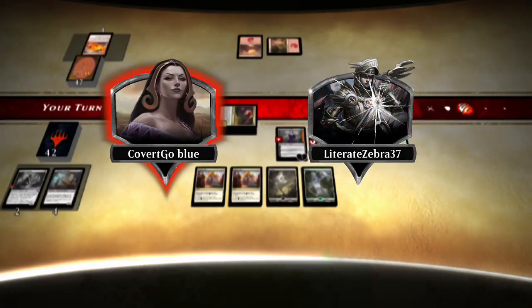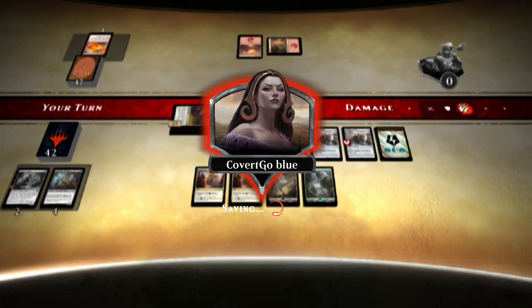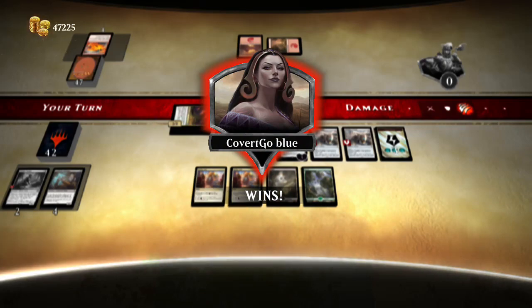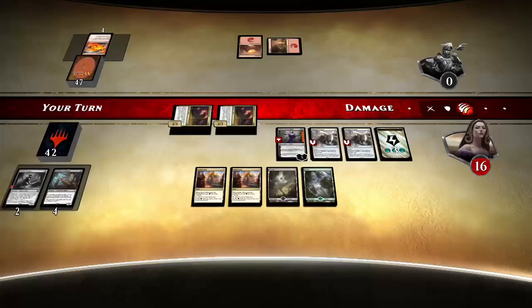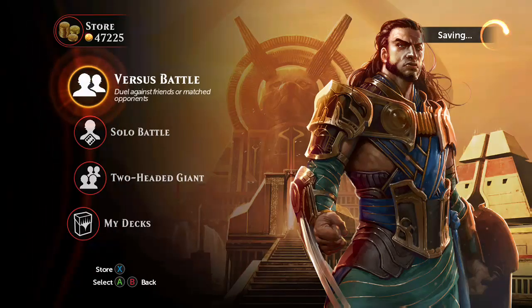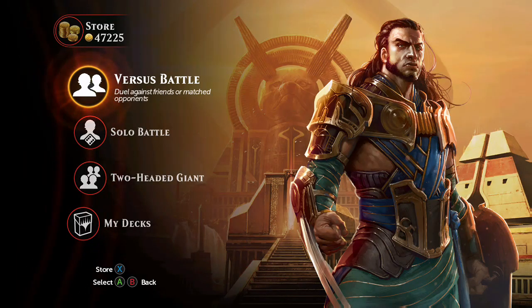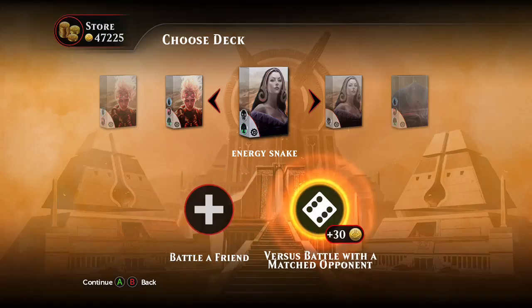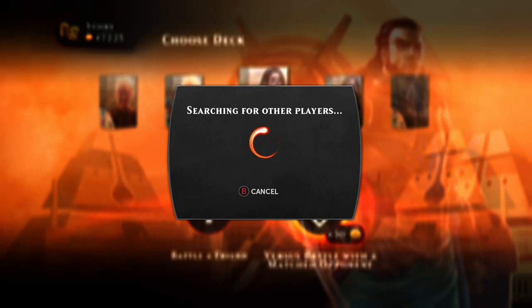Hello everybody, welcome welcome. No second Heart of Kirin — that's right, total failure of a draw. Let's take that to the 1-0, shall we? A convincing 1-0 at that — a mana-screwed opponent, triple Constrictor, double Copter, Heart of Kiran, and double Harvester that we didn't even cast, just discarded. Who needs Aether Sphere Harvester really?